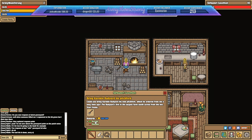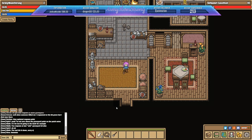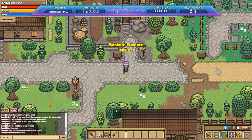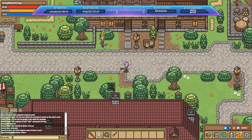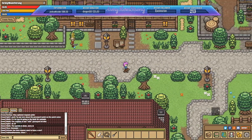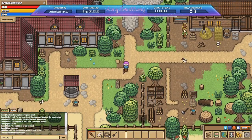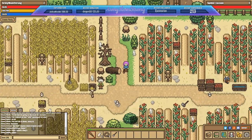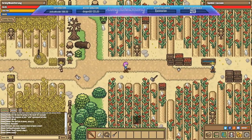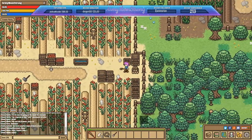The blacksmith asks us to bring Kerrigan Rudyard his new pitchfork — he ordered it a long time ago. The Rudyards live in the largest farm south across from the inn. I already have it on me! South would be this way — probably that walkway over there. There's a ginormous farm! Let me find the right person — need someone with an exclamation mark on their head.